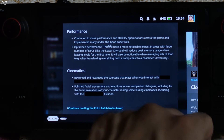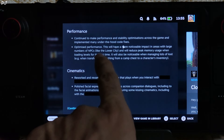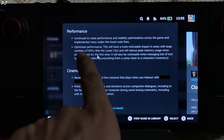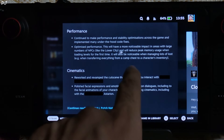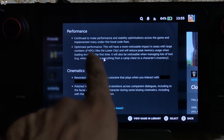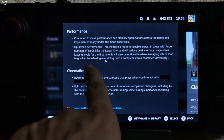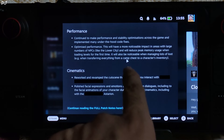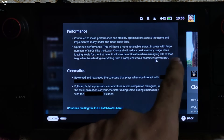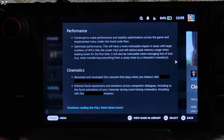This patch includes tons of fixes and performance improvements. The developers continue to make performance and stability optimizations across the game and have implemented many under-the-hood code fixes. This will have a more noticeable impact in areas with a large number of NPCs like the lower city, and will reduce peak memory usage when loading levels for the first time. It will also be noticeable when managing lots of loot, for example when transferring everything from a camp chest to a character's inventory.